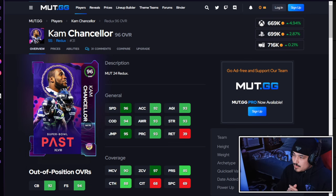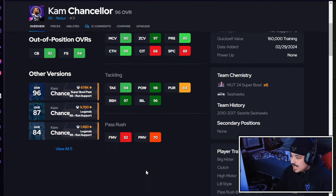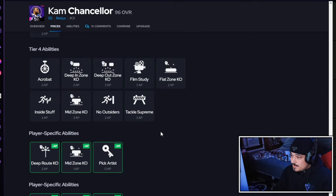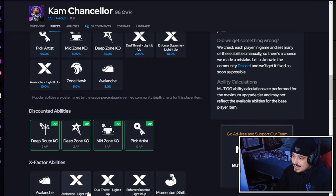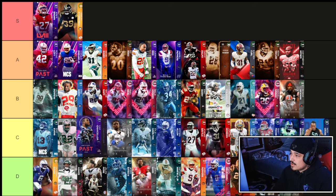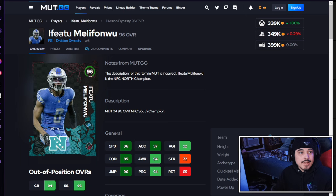Next up we got Cam Chancellor. I don't think he'd still be S tier if his build wasn't as good as it is — the weight and height are great, and he's over 90 in both man and zone with good run stop stats. The abilities are slightly outdated but with his build you can go deep zone and pick artist for two AP. With a lightning up token you get X factors too — dual threat being the best, which makes you better against the run and gives you all-zone KOs similar to Reinforcement. His build keeps him at the bottom end of S tier.